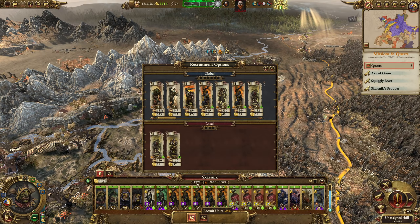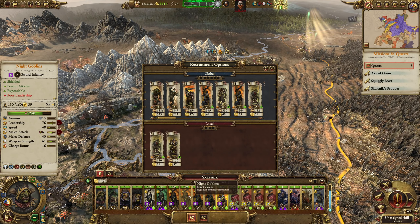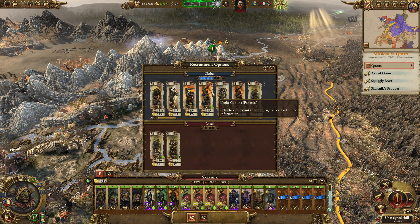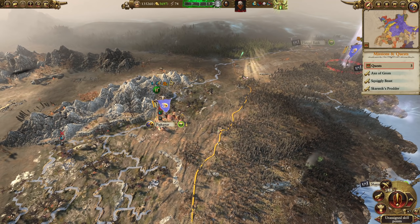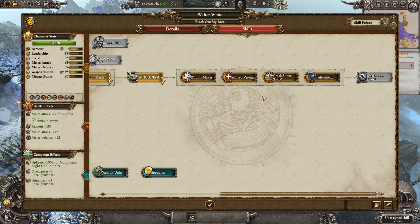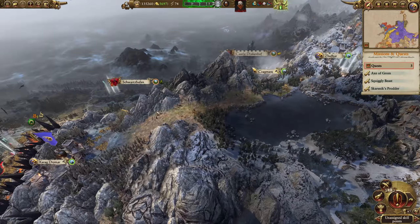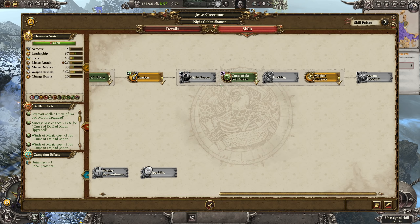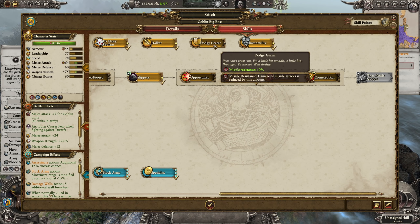I might leave it for the moment. What I do want to do, though, is replace anyone who doesn't have fanatics with fanatics. Unfortunately, these guys are gold chevron — they've been with me since the start, but they don't have fanatics. Let's do that. It's a shame, but you've gotta get them fanatics. It's gotta be done. Who's got a skill point? Jesse! You can get to cast the bad moon. Who else? Stitch — you can be a dodgy geezer.